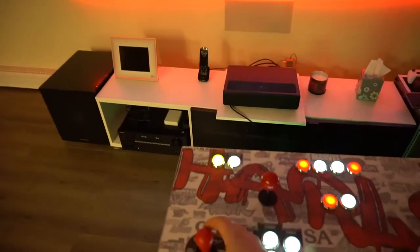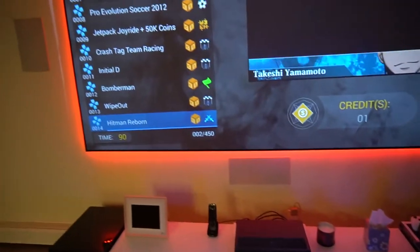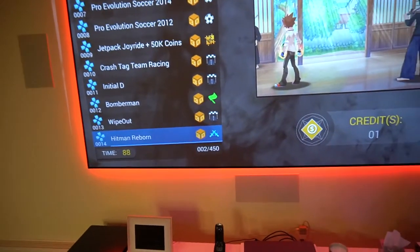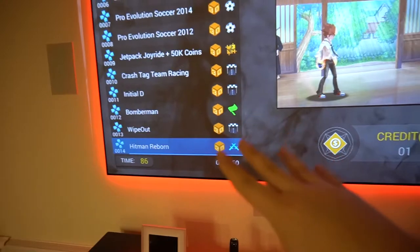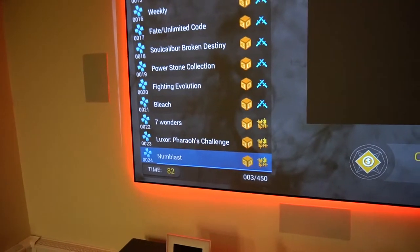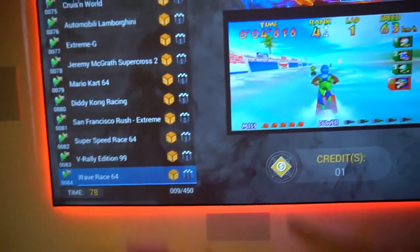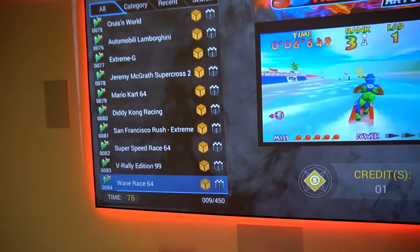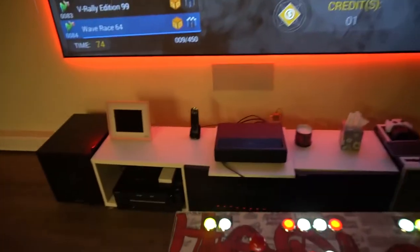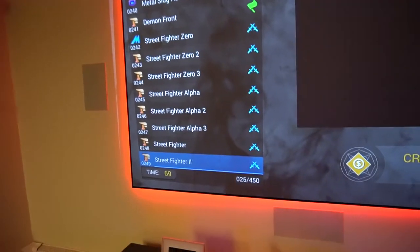Once you have a coin you'll be able to navigate — hitting the joystick lets you scroll through. There are 4,500 games on this ranging from arcade to a couple of consoles like the Super Nintendo. It also has PSP games, N64 games, and a lot more in it.